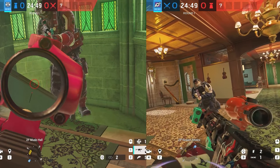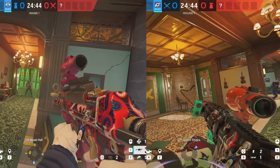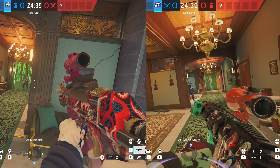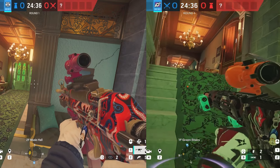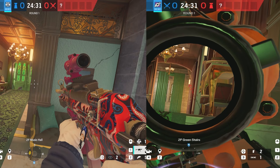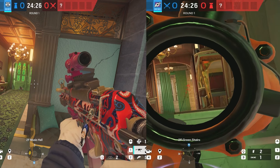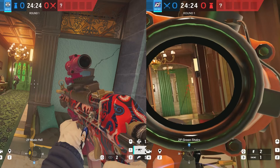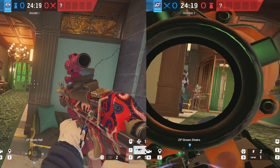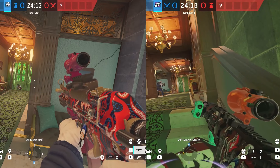Now let's explain leaning when it comes to taking gunfights. A lot of people will lean the wrong way during gunfights. Take Jackal coming up the staircase leaning to the left — but if he swaps to the right, he gives up a lot of angles he should have, like if anybody swings the double, comes on the single, or is close to green door. You're just giving up perspective completely.